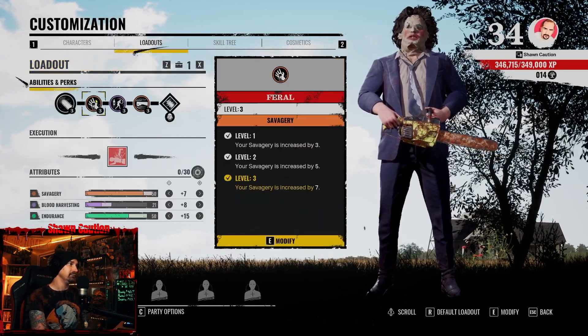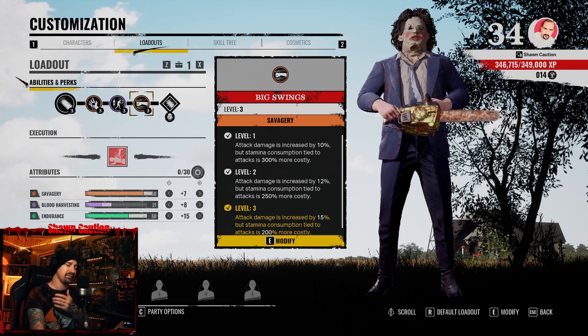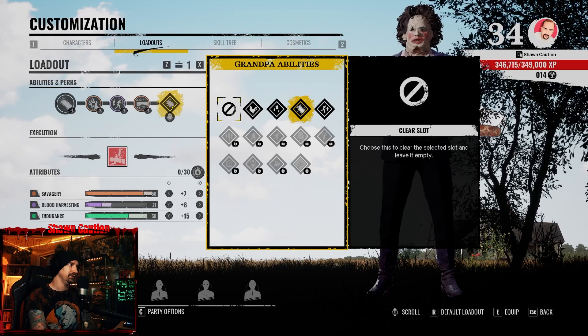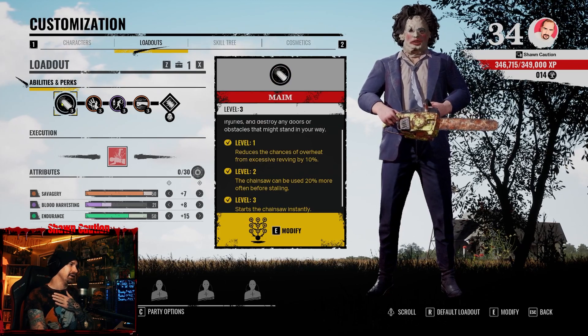For the loadout: Savagery, Blood Harvesting, and Savagery again. You don't really run out of stamina with Leatherface because of this perk right here — it reduces stamina consumption on melee attacks by 20 percent.